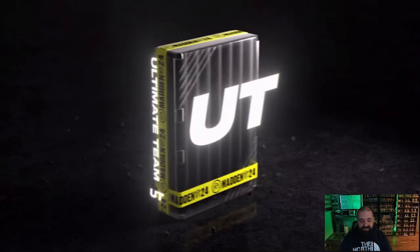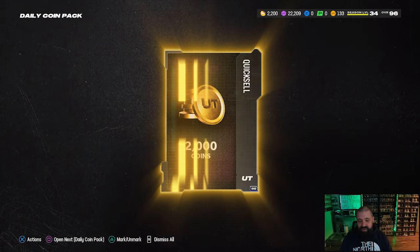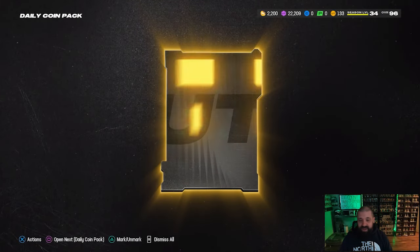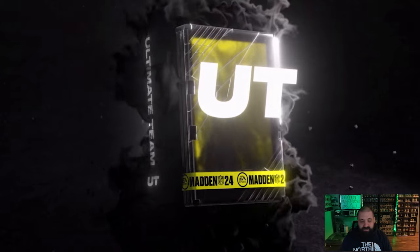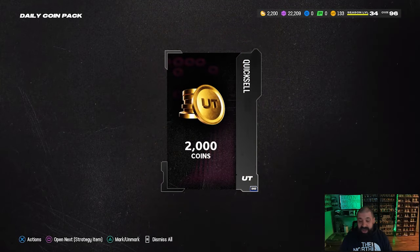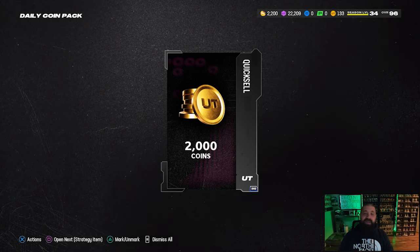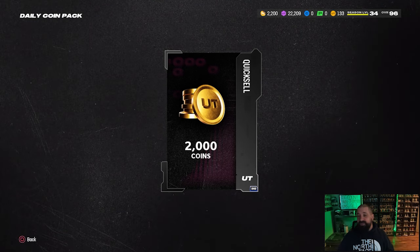Three daily quick sells — the most we can get here is 10K, but even then I'd be pretty happy with 10K just to get us out of this under-a-thousand-coin situation. Having under a thousand coins has got to be the brokest you could ever be in MUT. Let me know in the comments what's the least amount of coins you've ever had in MUT, excluding zero when you first start out. This 133 has to be a record for me.